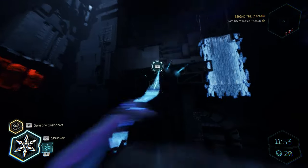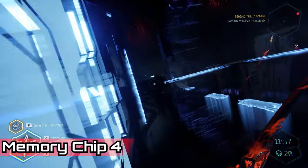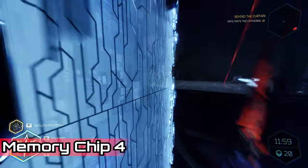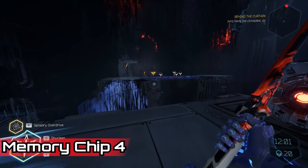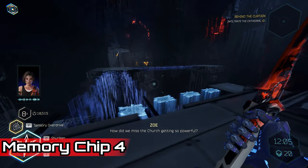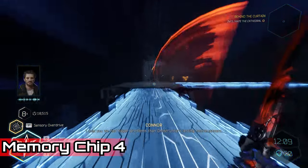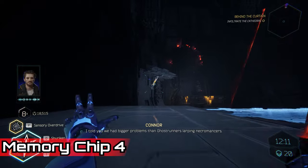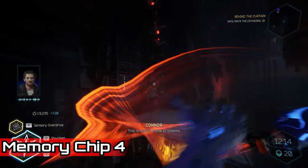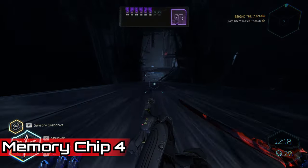Back onto the memory chips. Get to this location where you can see all the bridges disappearing. Climb up using your wall run and stand in front of the light beam — you can get all those enemies killed without interacting with them at all. Once past that, use your wall run after using your shuriken to break open the wall, do a slide all the way down, and you'll pick up the memory chip.